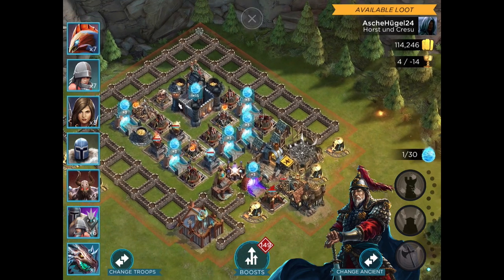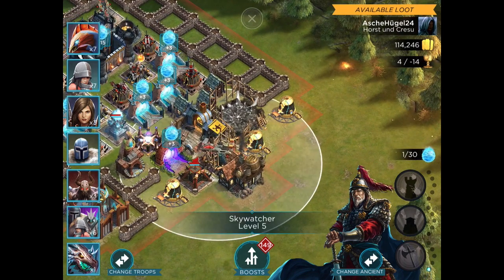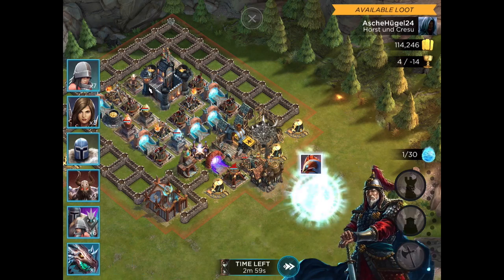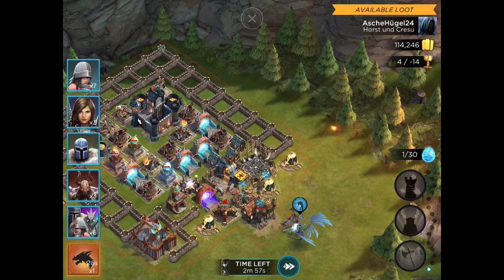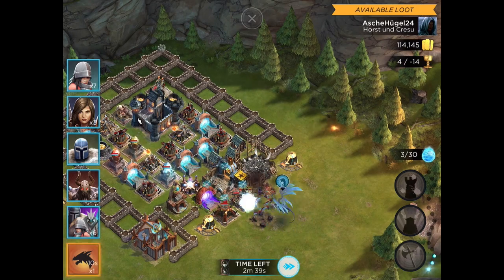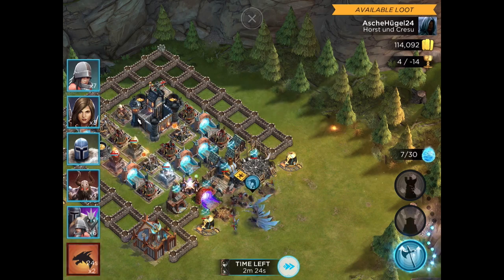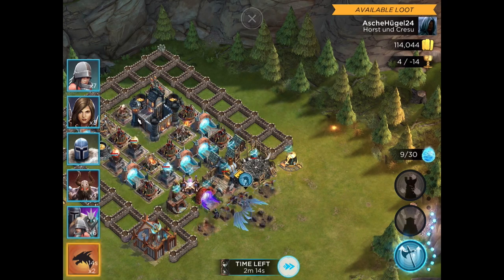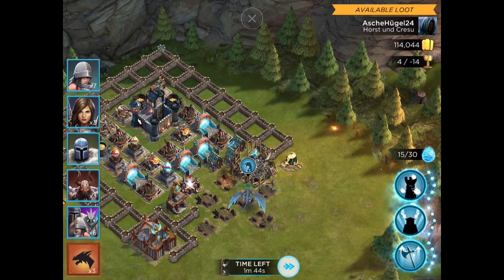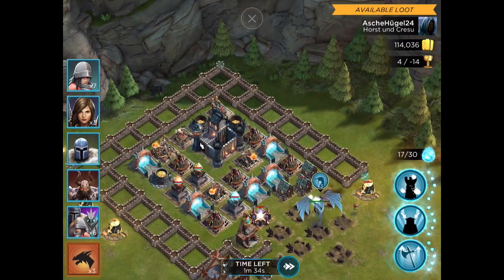Stronghold 11 here. Got some free mana down bottom because of the upgrading Sky Watcher, so that's helpful. We're gonna need that mana to power up his spells. We can either come in and try to work our way through the bottom, or we can come up top and use the Battle Orders to put the troops right on top of the Stronghold.